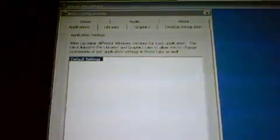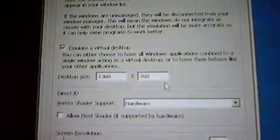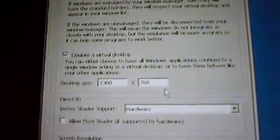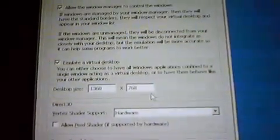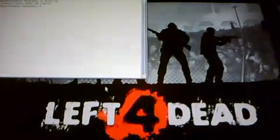So I went into Wine Config and went up to the Graphics tab. In there, I just told it to emulate the virtual desktop. I gave it the resolution of my screen, so it's pretty much maximized. Once you tell it to do that, just click OK, and pretty much from there it's all fine.